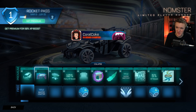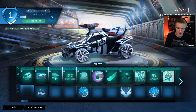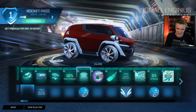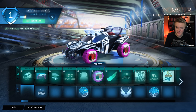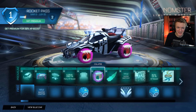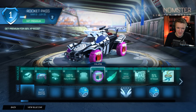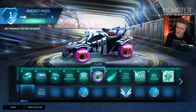Then we got the Nomster Limited Player Banner. Sick. Master Crafter — we got an Anvil Topper. Nice. Party XP Boost. Nomad Engine. Uncommon Drop. Nomster Wheels — we're going to get a lot of Nomster items. Literally, Nomster is in everything this season. So we got the banner, we got the wheels. I wish they moved a little bit — the eyes move, I guess, but I wish the teeth moved too. That'd be sick.